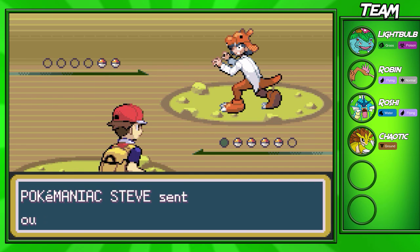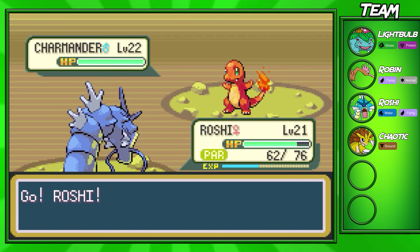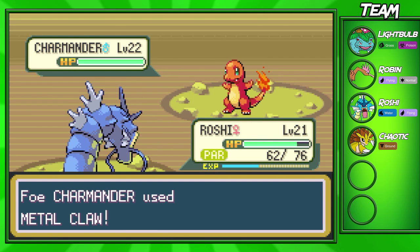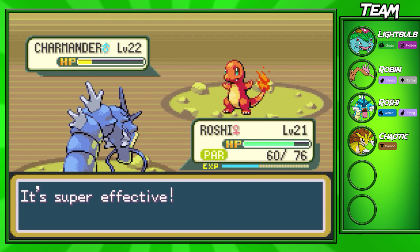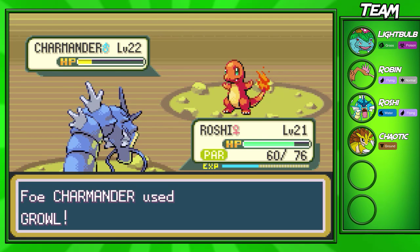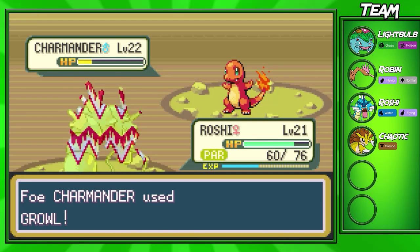So we're going to battle another Poké Maniac right here. This Poké Maniac has two Pokémon that Roshi shouldn't have too much trouble with — a level 22 Charmander and level 22 Cubone. We're just going to go for a STAB Water Pulse. He's going to go for a Metal Claw — not going to do that much damage since we resist it as a Water type. He goes for Growl to lower our attack, but then we get Paralyzed! This is what I didn't want to deal with. Gen 3, your RNG.